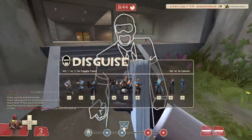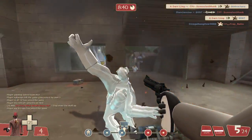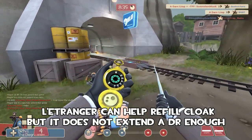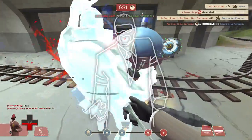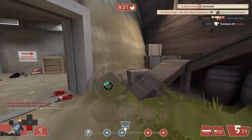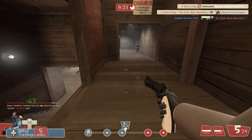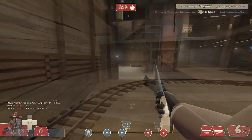You can still infiltrate the enemy by picking a friendly disguise, throwing on your Dead Ringer, and taking a bit of damage — but you can't travel as far as you used to with the old Dead Ringer, especially when it was paired with the L'Etranger. It's still a viable option though. Right here I'm expecting damage; the soldier did pick me up but I avoided enough to get the stab. Don't neglect that revolver — it is a strong tool.